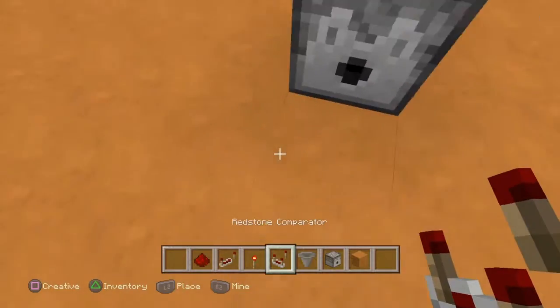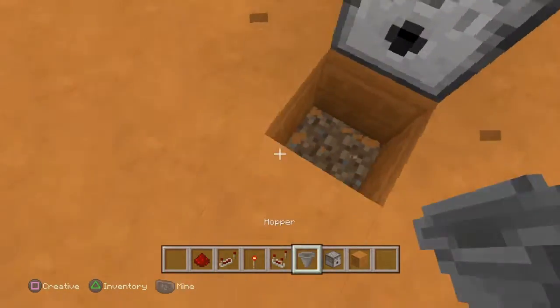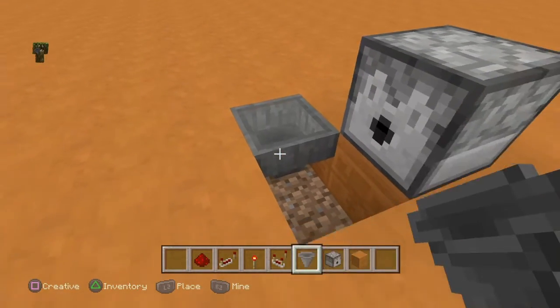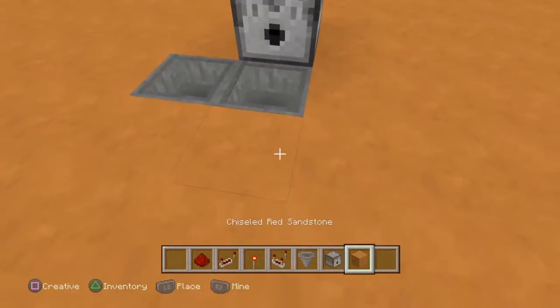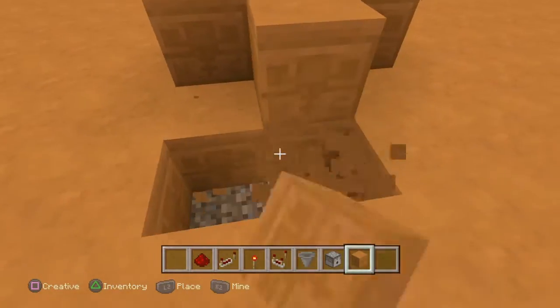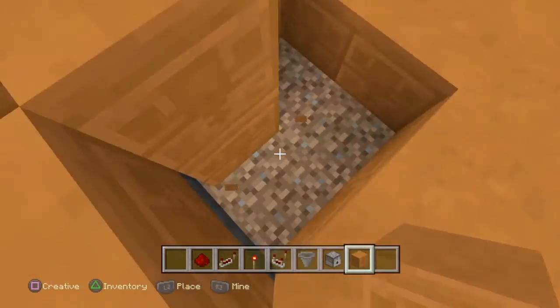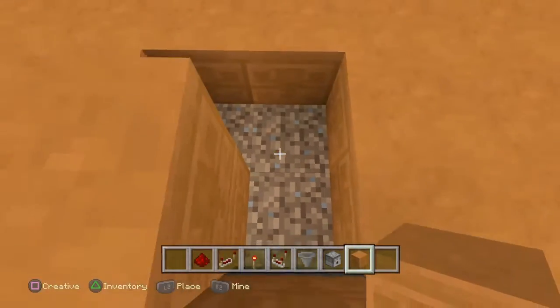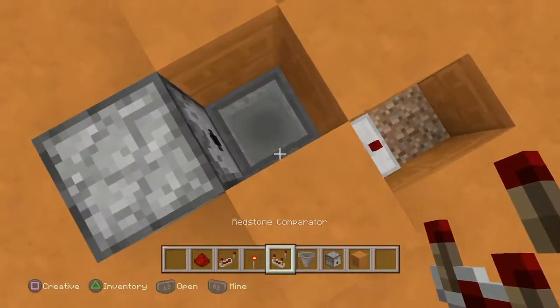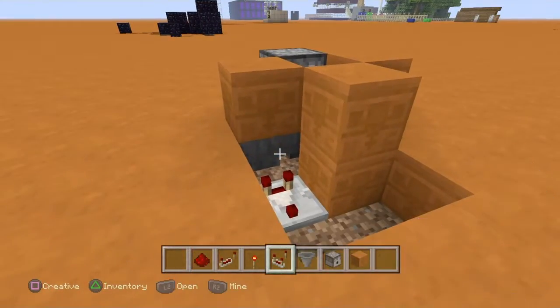You want this dispenser to shoot into a hopper. So it's gonna shoot into that hopper, and make just kind of a little cage for it. Then dig those blocks and put a comparator like that, coming out of this hopper.